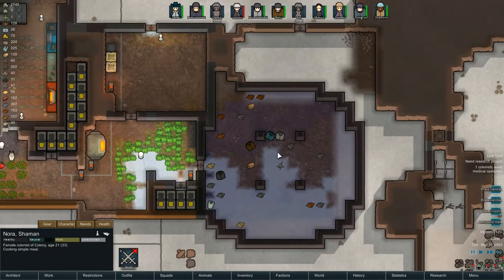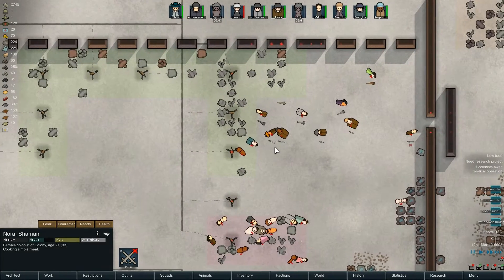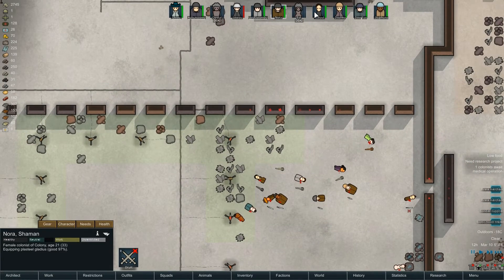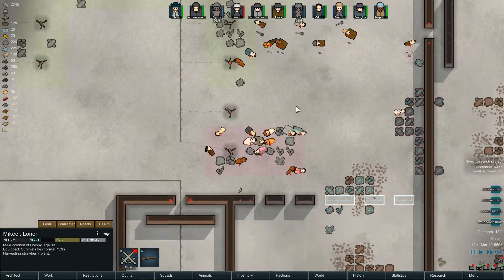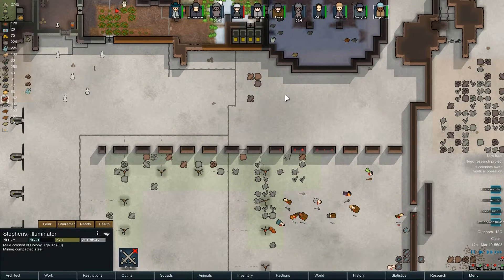Nora needs a knife - I think I sold them all. Whoopsie. There are knives scattered around though, or a Plasteel Gladius, which looks freaking epic. I'm going to get her to carry that around. I've actually given Douglas a sniper rifle now. And Stevens is a brawler.